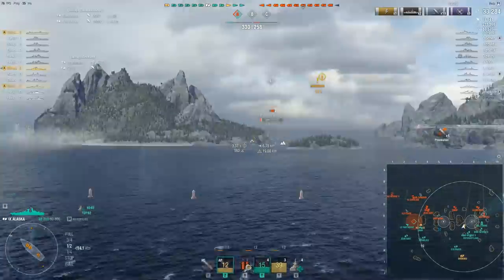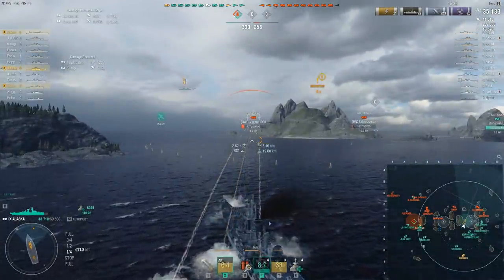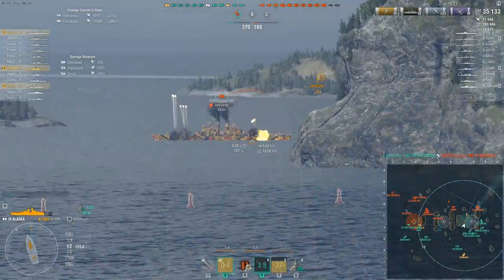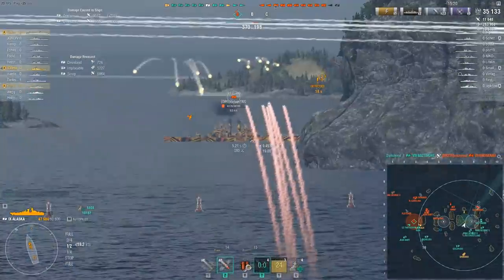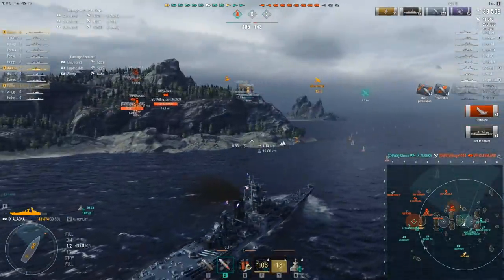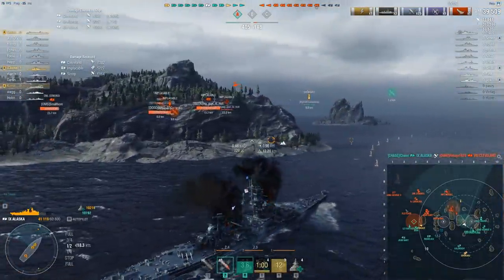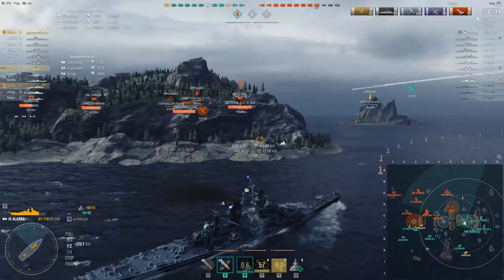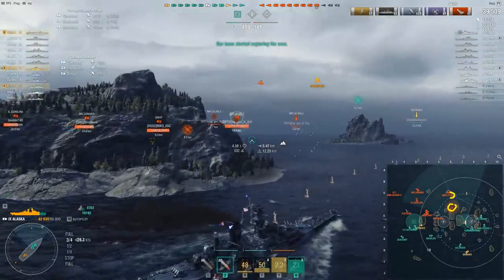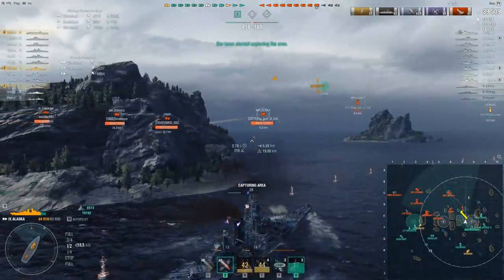Where the Alaska shines is as the game progresses. As holes in enemy lines appear and ships start to space out — maybe they're not so well defended on certain flanks — Alaska can lead real serious pushes. That's because of her durability: her HP pool, her relatively good armor overall, her underwater citadel. She can be quite aggressive on pushes. Right now in this game with the Cleveland dead and the Gneisenau dead, there's only a single Sinop and a carrier coming around.